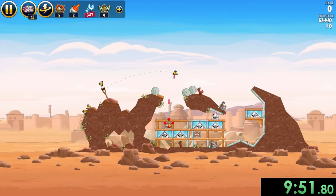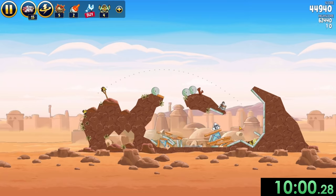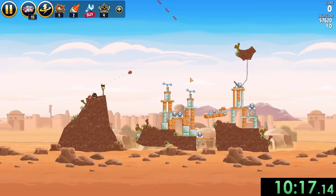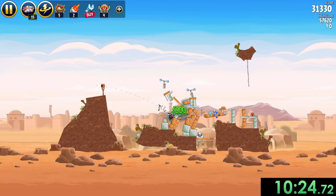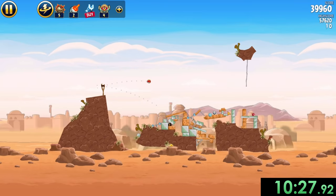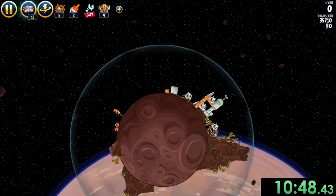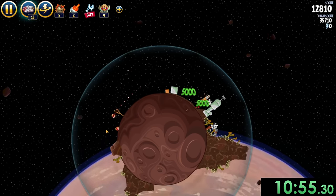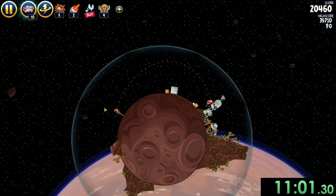That will lead us into another situation where all I have to do is shoot their TNT — they do not learn their lesson. That will explode the entire thing, make all these pigs collapse. Sometimes these pigs try to overstay their welcome. For this one, we aim pretty high to deal with this entire thing, make sure we kill that guy, and then use the force right around here to collapse all the rest of this stuff. There's still one more pig, but thankfully we have one more bird to finish him out. And that will now lead us into space.